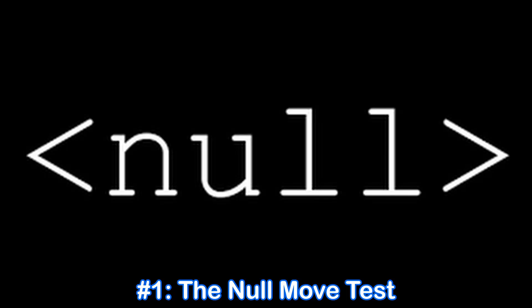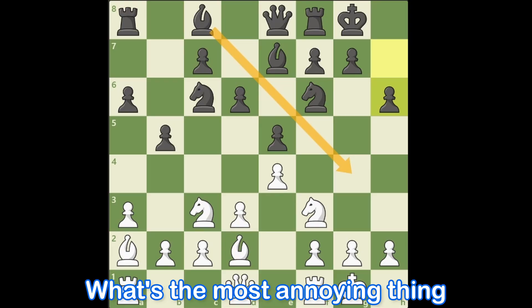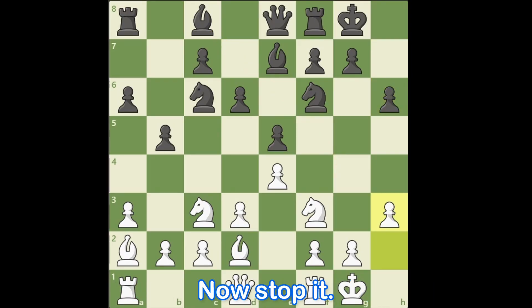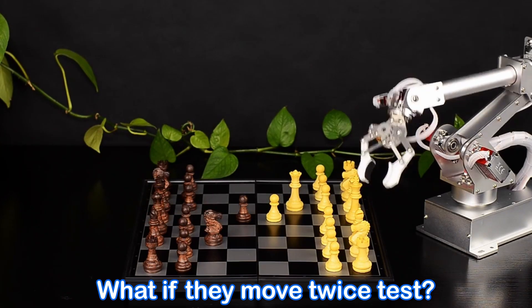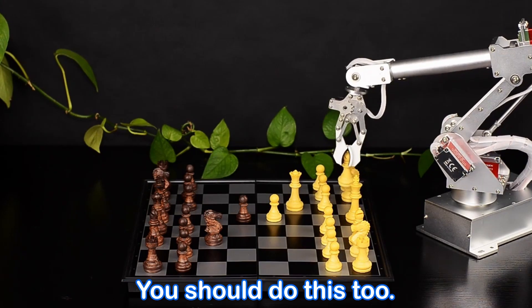Number one: the null move test. This one's simple. Pretend you skip your turn — what's the most annoying thing your opponent could do? Now stop it. Engines run this 'what if they move twice' test. They do this to avoid getting blindsided. You should do this too.